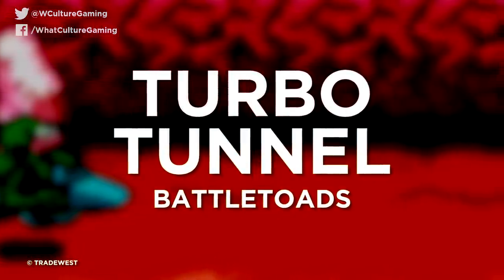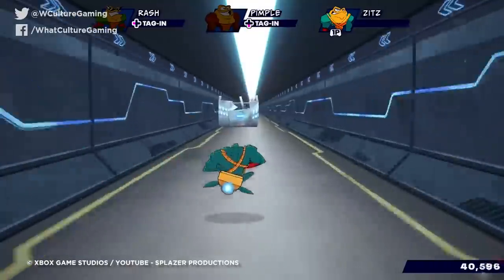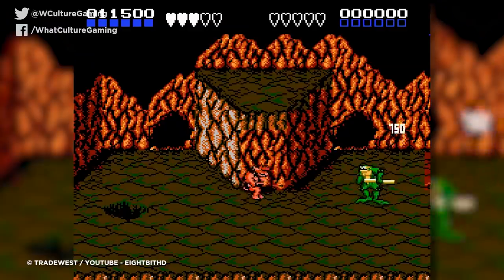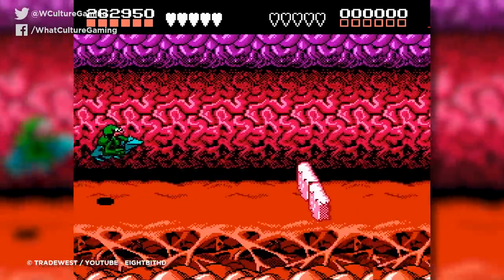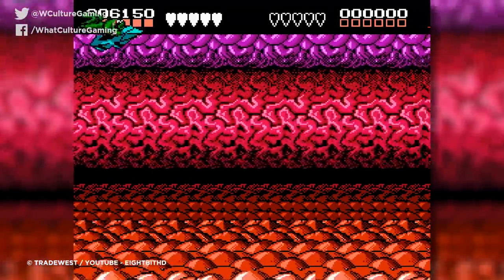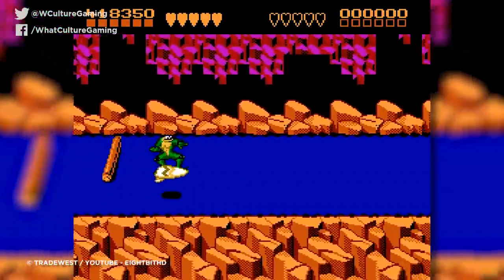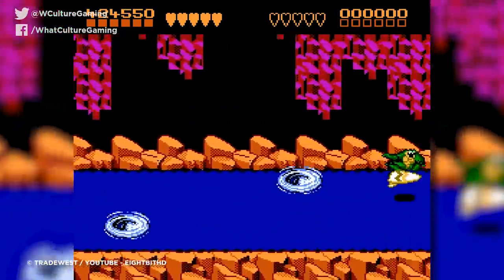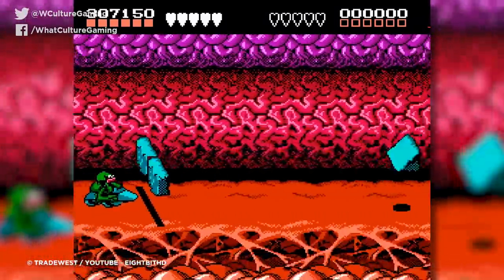Number 7: Turbo Tunnel — Battletoads. I had to include this section because it still haunts me to this day, and will do so even more now that there's a new Battletoads game coming out which also looks to have utterly brutal speeder bike sections. After two stages of light-hearted brawler action, Turbo Tunnel drops into your lap like a fistful of bees at a picnic, causing pain and confusing chaos in mere moments. It's well documented that this stage requires almost precognitive powers to succeed, but less mentioned is that things only get worse from this point on. Turbo Tunnel will always be infamous for how sheer the difficulty spike was relative to the first two levels.